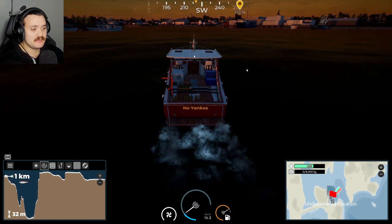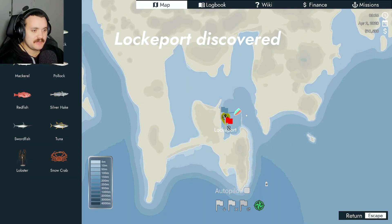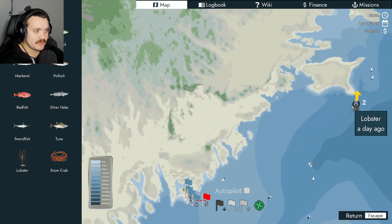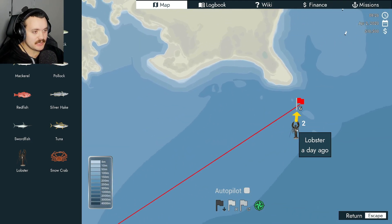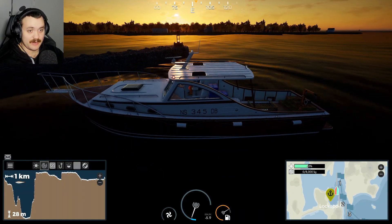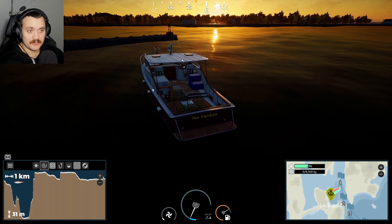All we need to do is get in close here so that we can discover the place - there we go, done. Now we should be able to come straight back out here and do a wide berth. Next point is lobsters all the way up there and this is a day ago so they should be migrating this way. We should be pretty much straight on them. The game can't even get us out of here without running into a wall - we got 45% health on our hull, not going too well at all.